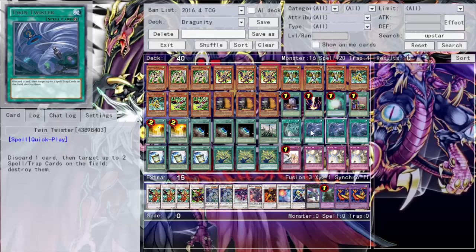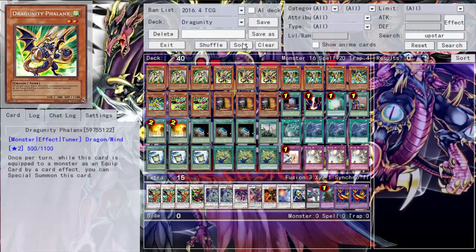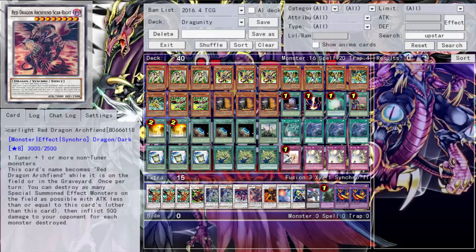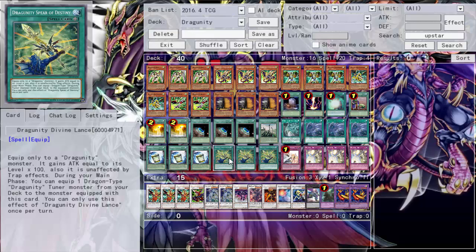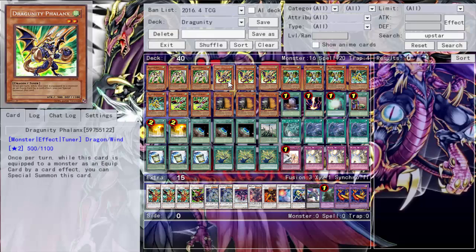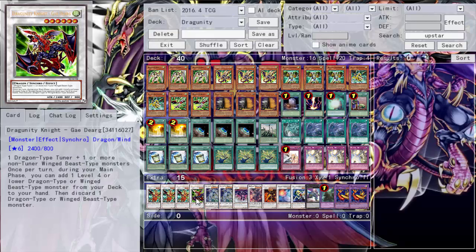Triple Twin Twisters — love Twin Twisters. Triple Instant Fusion into Mavelis, a Winged-Beast fusion, so if I open with Phalanx and no Dux I can Instant Fusion summon Mavelis, summon Phalanx, go into Vajrayana, Vajrayana summons back Phalanx, and then Crystal Wing. Of course Norden is Norden. Triple Dragonity Spear of Destiny — equip it to a Dragonity monster and it equips a Dragon-type Dragonity tuner from your deck, so if I open Dux and have no Phalanx I can use Spear to equip the Phalanx and make plays. Then Solemn Warning and Solemn Strike.